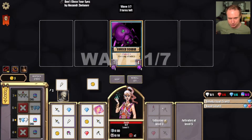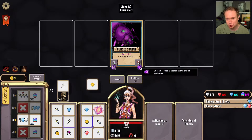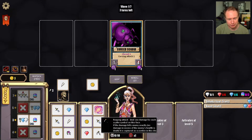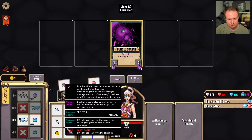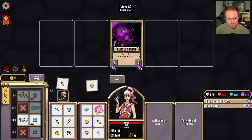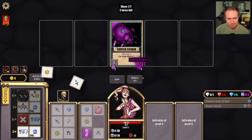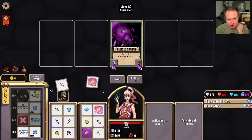I guess there are probably some puzzles you need to figure out with some of these that are a little tricky. Oh hello — cursing attack, and cursed: lose one health. So we have the reaping attack here, and we do three damage with this thing. Probably should have kept that three damage — hindsight is 20/20. So cursed deals damage equal to the curse amount.